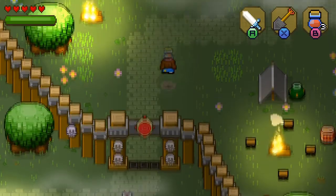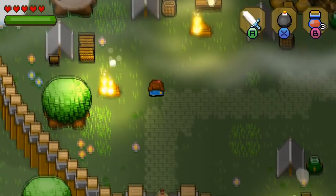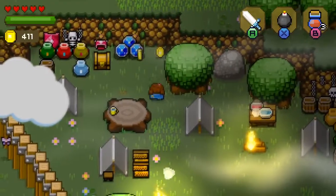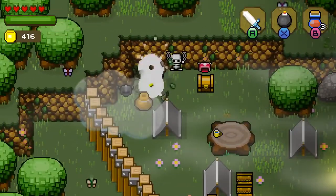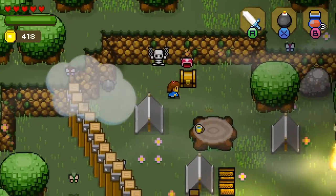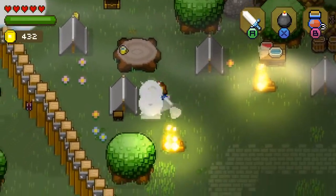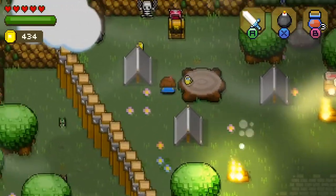A health potion — that is definitely a good thing. I always try to switch back to the bomb because I do not want to try to dig in a dungeon when I go to throw a bomb. Let's gather up all the stuff I can. The poor little guy is chained to the wall — that is so unfortunate. More money, sweet.